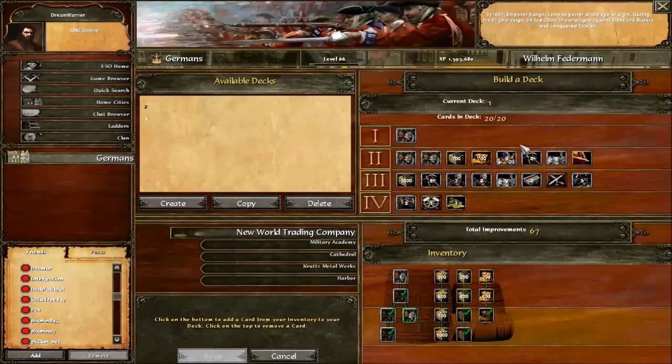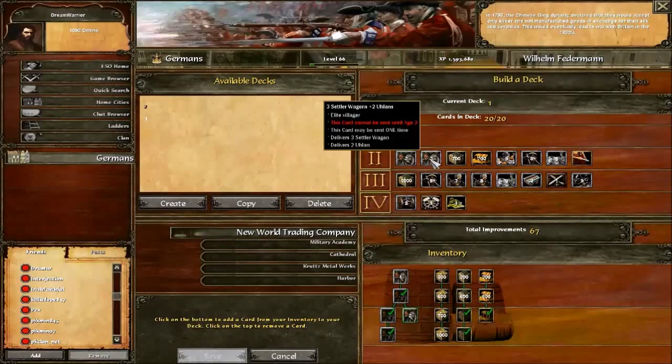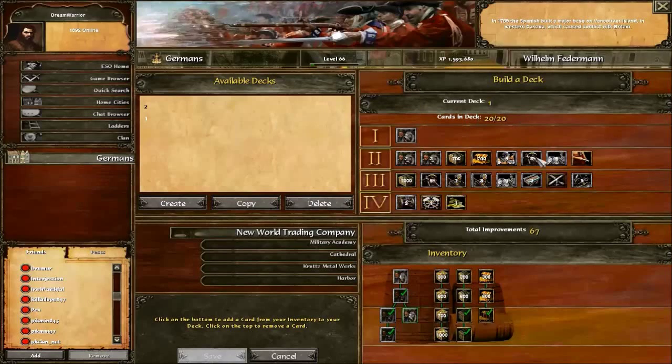Your third card is up to you. You can either send 700 wood to add dual racks and pump out units if you're being pressured and your rush fails. Or you can go three settler wagons if your rush is going well and you want to add to the economy versus another booming civ. Or you can do some military cards — usually that would be five Uhlans for me, but it just depends.